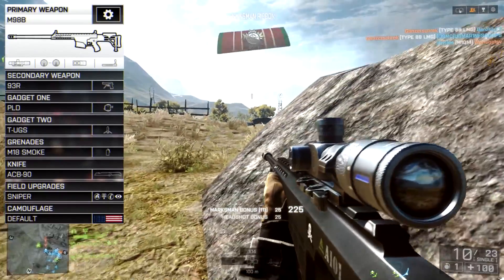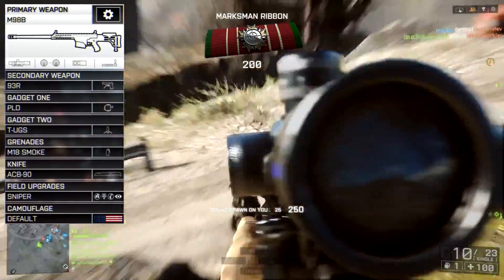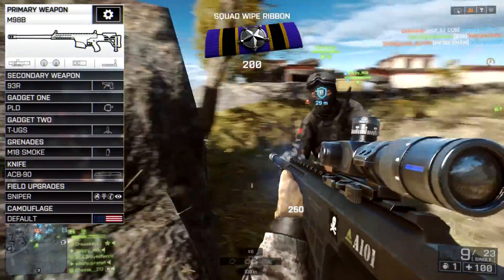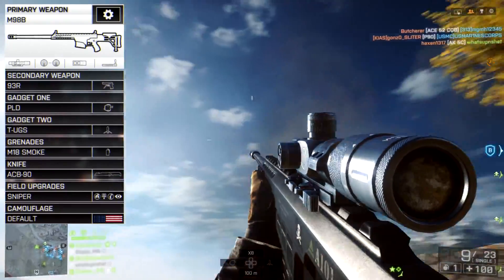And last but not least, I'm also running the sniper perk, which I think makes a really big difference, especially with a slow firing gun like the M98B. Because even on Tier 1, it reduces scope sway, which can really screw up your aim when you're trying to go for those all important headshots.